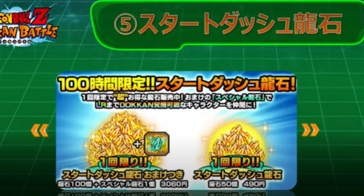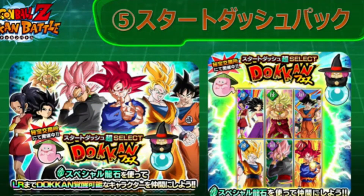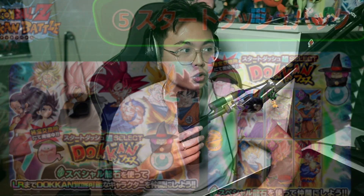Speaking about Dragon Stones, you're actually going to get a new purchasable pack if you haven't played the game for more than 100 hours. This pack will get you a new special stone — like a turquoise stone — that will allow you to purchase an LR from the shop. And of course you'll get an abundance of Dragon Stones.